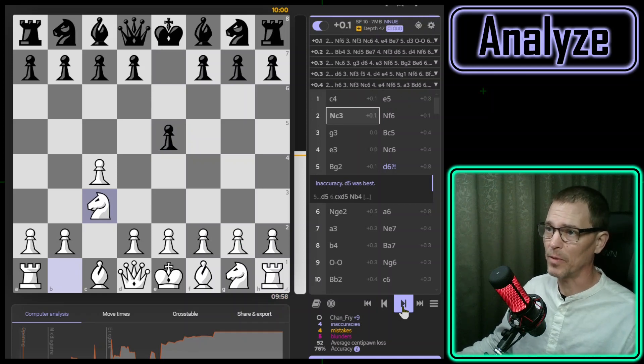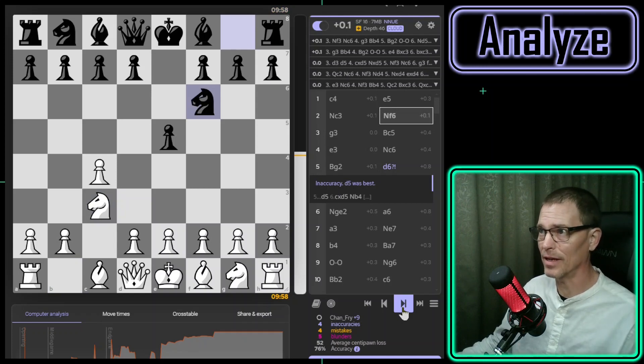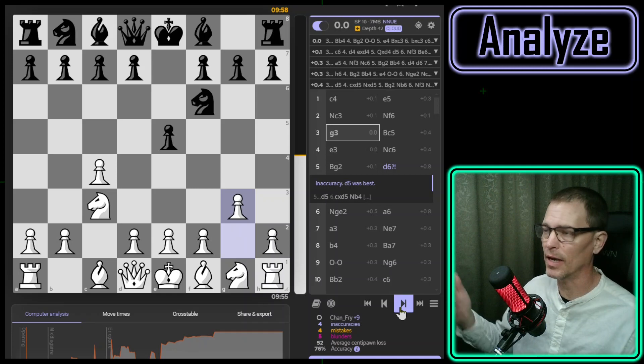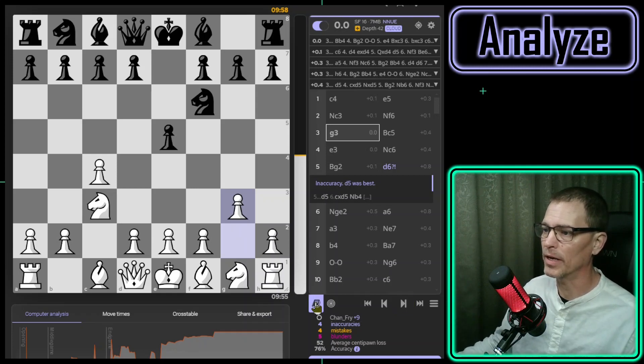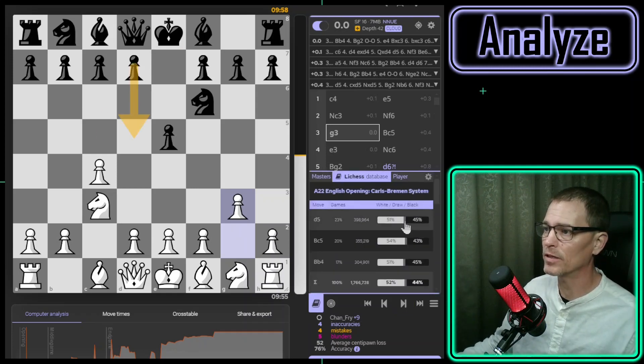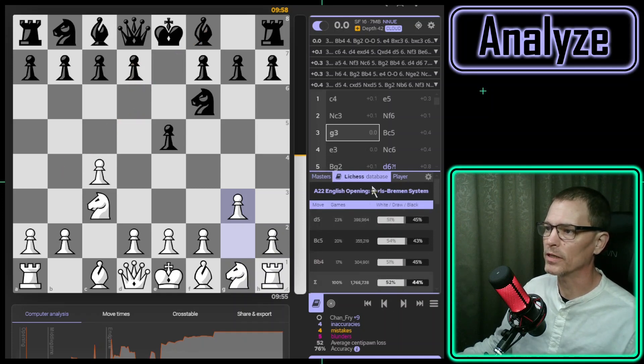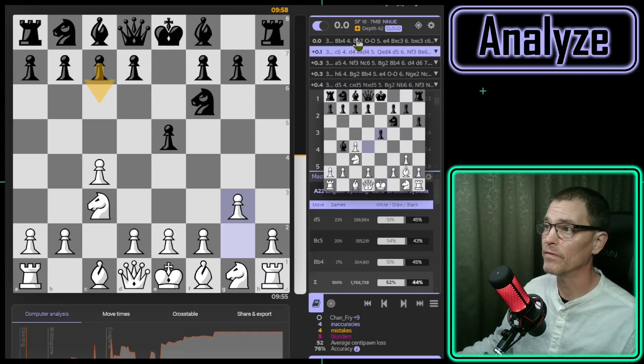My opponent played knight to f6, which is what I've been playing against the English. Since I didn't play g3 earlier, Stockfish says knight to f3 is fine here, but g3 is okay too. I did play g3 — I just didn't play it in the exact order the engine was recommending. Looking at the opening book, the most common move on Lichess database is d5, but masters play bishop to b4 here.